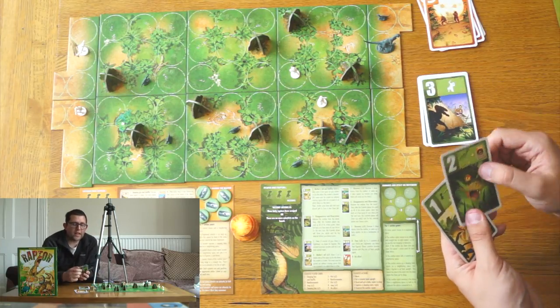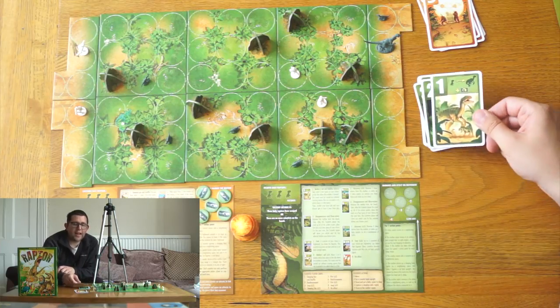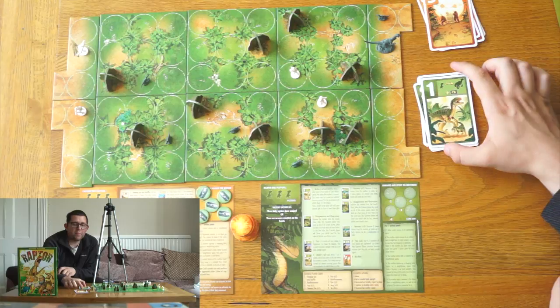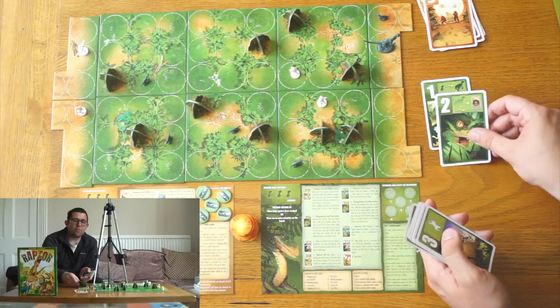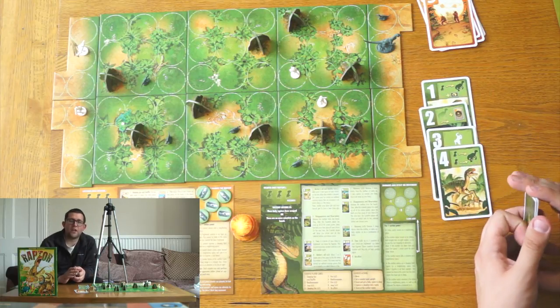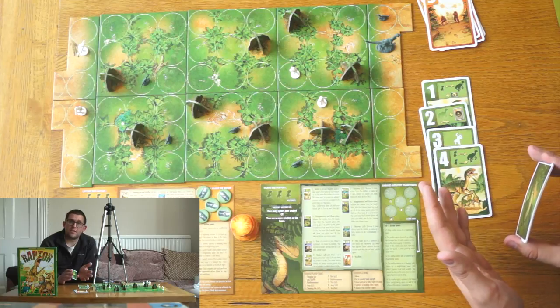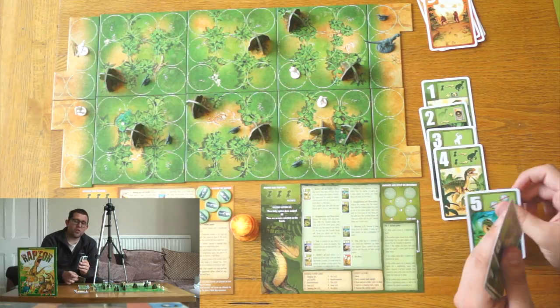Three is just one scientist you can make scared. Two is the disappearing one again. And one lets you call one baby to your tile but also lets you reshuffle. Because every time you play a card it will remain on the table for the other player to see exactly which cards you have played, meaning they have an idea of what you've got left.